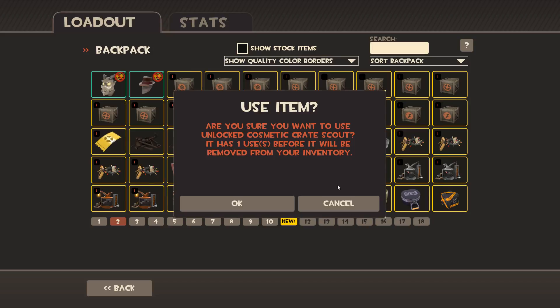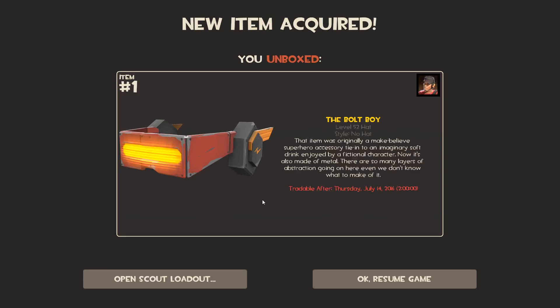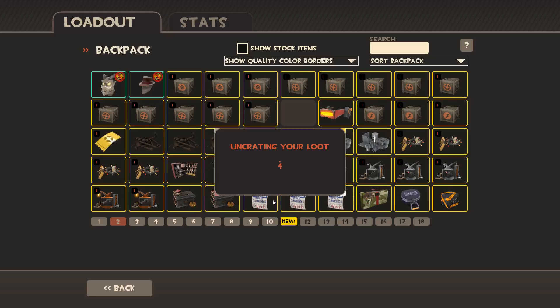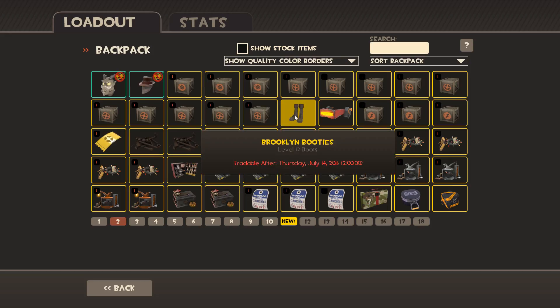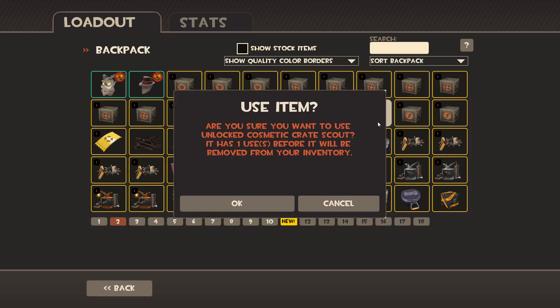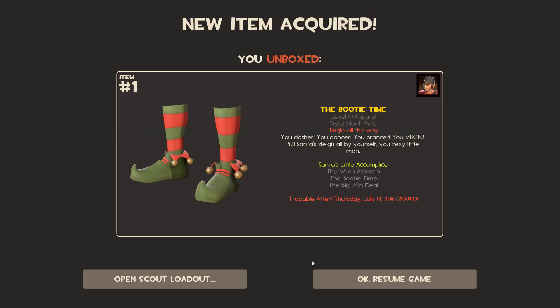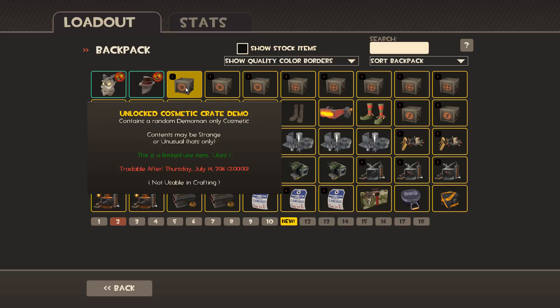I'm going to do a scout one. The Bolt Boy — I actually got one of those earlier, so that's not new. Trying another scout crate. I haven't even got one strange. The Brooklyn Booties — those are a special one. Pretty sure those are in the End of the Line crate. The Booty Time.